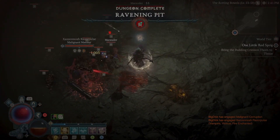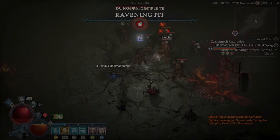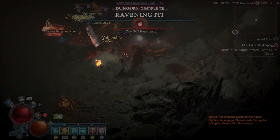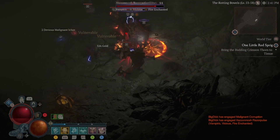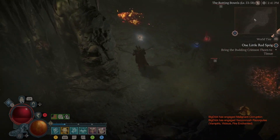The dungeon marker comes up on the top of the screen and blocks your ability to see the type of malignant elite that is there. However, if you look at the bottom right of the screen, you can tell what type of elite it is from there.